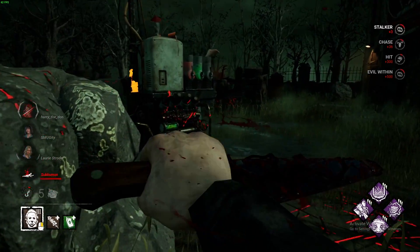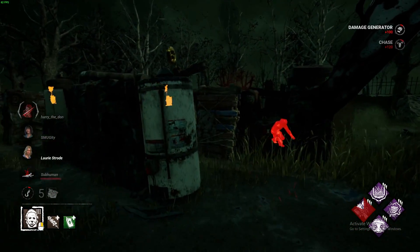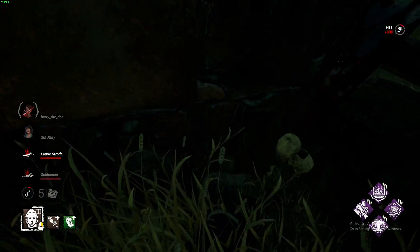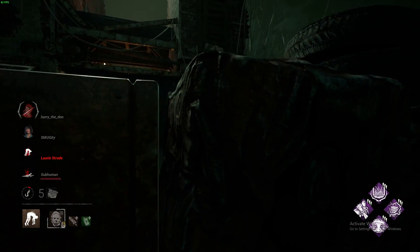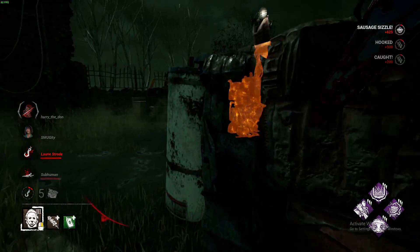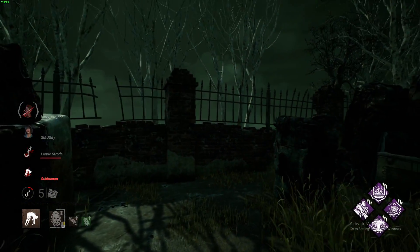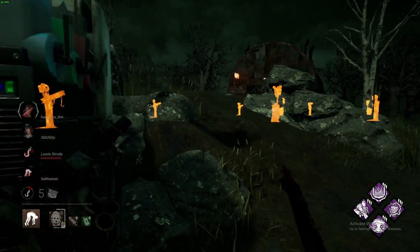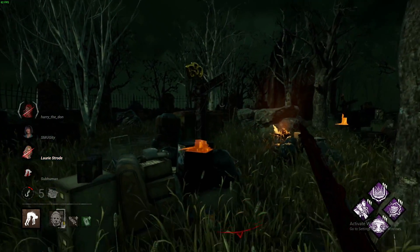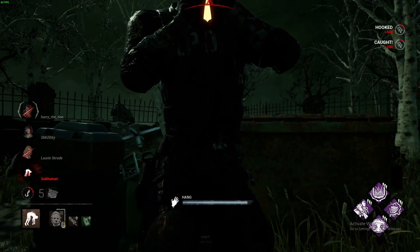So what should you be doing in this tier? The same thing — get your stalking progress bar up to 99. You want to get your stalking up to 99 as soon as possible, or fill it up if you can, as early as you can. Because as Michael, you need to apply as much pressure as possible — you want the survivors to come up to you, or clutter together so you can stalk much more effectively.